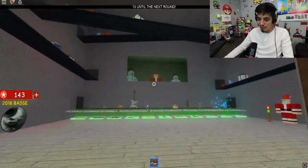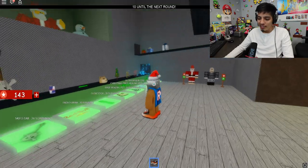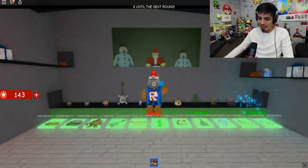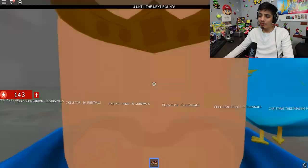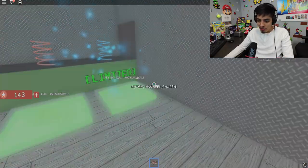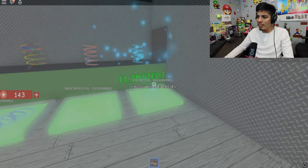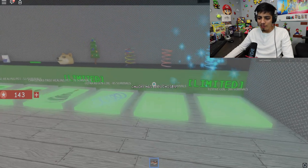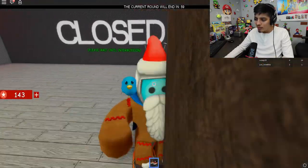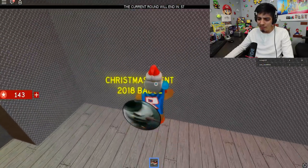Santa's workshop — he even waves, that's pretty cool! Hey Santa Claus, can I have a present? No — he just waves the whole time. Did they update anything? Diamond coil, festive coil — 200 survivals? That's insane! And a Christmas tree healing pet for 75 survivals — that's a lot of survivals.